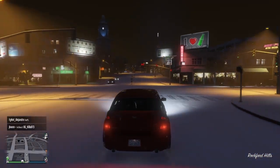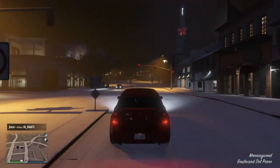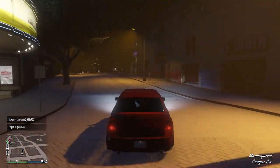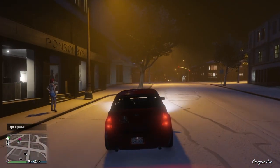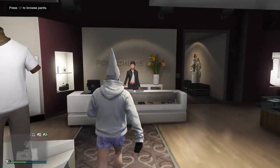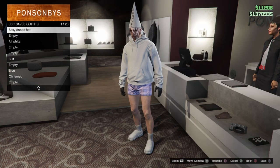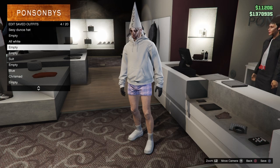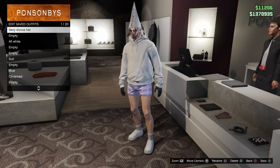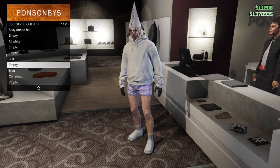Now you just want to drive over to a closed door and save this. Let's go up the street to this one — this should be saved in your regular game, so when you are out of Badsport it's ready. You can use it, you can flex that you're in Badsport. Just go over to the closed door, go in, go to saved outfits. How do I save this? Oh, X. Empty — let me just change it.